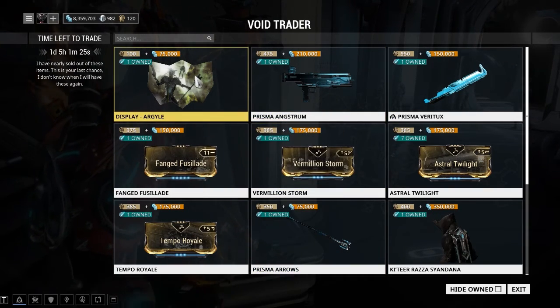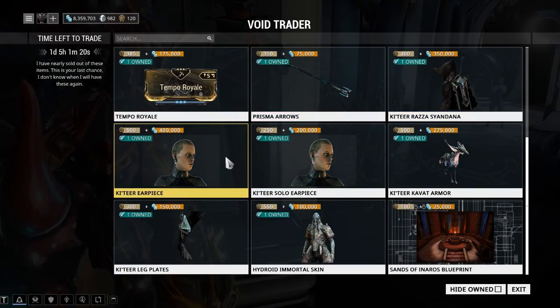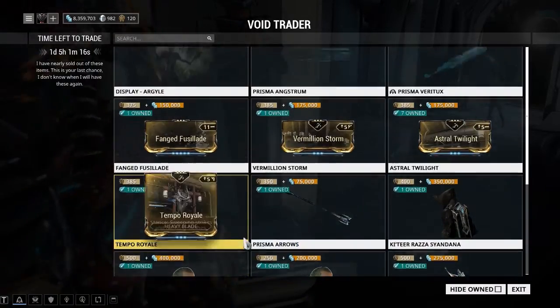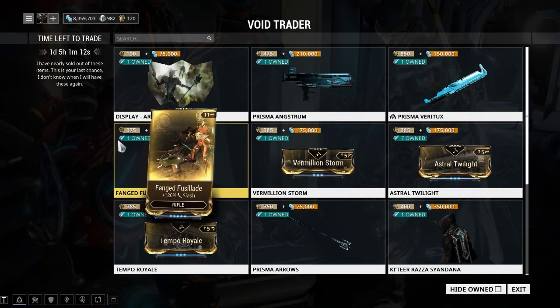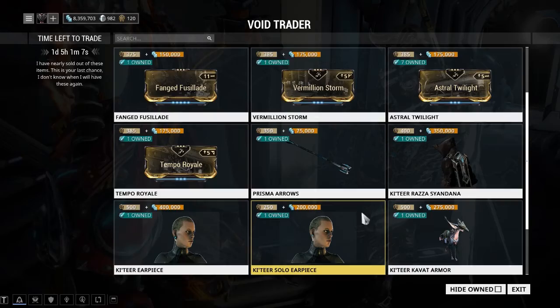What he had this time around was Display Argyle, Prisma Inkstrom, the Ketir Raza, Cyan Dana, and the Ketir earpiece that I did not have. I have everything else, as you can see. I bought those four things — it took quite a while to actually get the amount of ducats for it, but I have one of everything, which is cool.